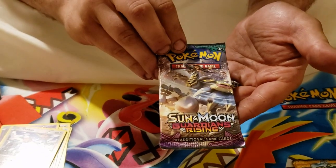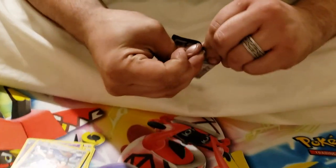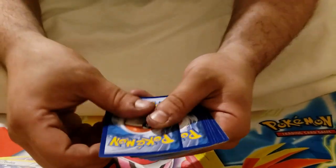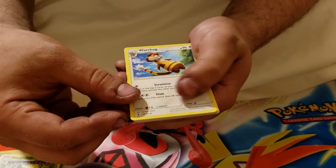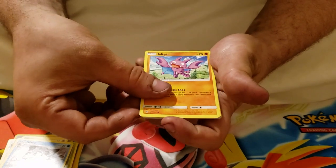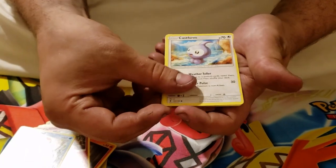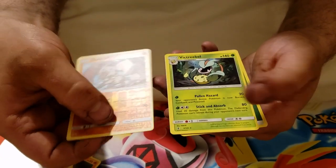Next pack, another Guardian's Rising. Three to the front, flip it on over. We've got a Weepinbell, a Watchog, a Glalie, Gligar, Litwick, Clefairy, Tentacool, Castform, a Reverse Holo Rockruff, and a Victreebel for the Rare. With a Leaf Energy.